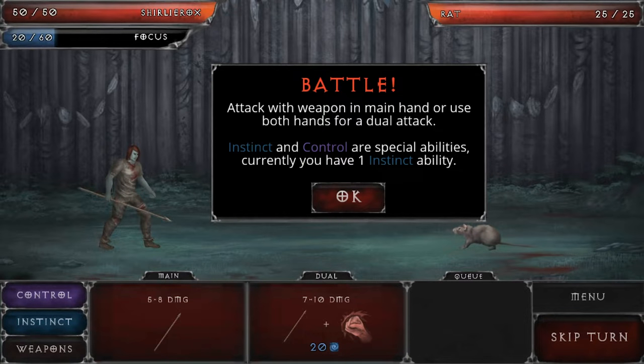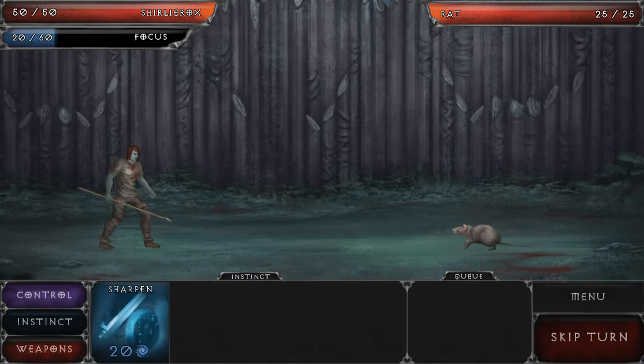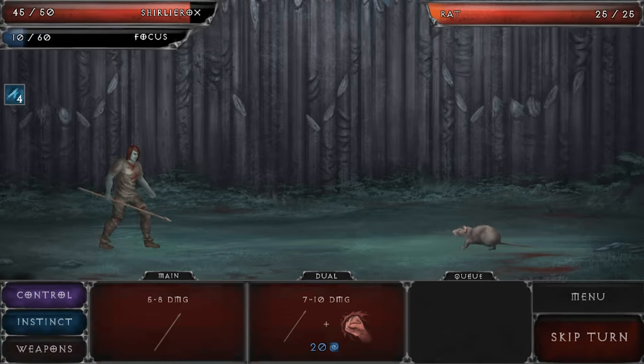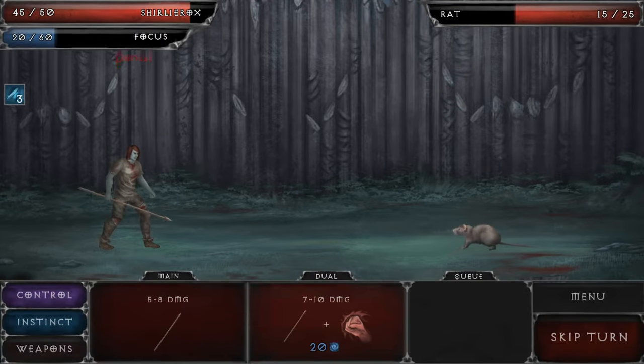'Like all soldiers before you, your first opponent will be a rat.' Okay, so attack with main hand or use both hands for a dual attack. You've got instinct and control for special abilities. We're in our first battle - the rat has 25 health, we've got 50 health and a focus bar. Focus goes up as you attack. The main attack does five to eight damage, secondary does seven to ten but uses 20 focus. Under instinct we've got the sharpen ability - let's sharpen our spear.